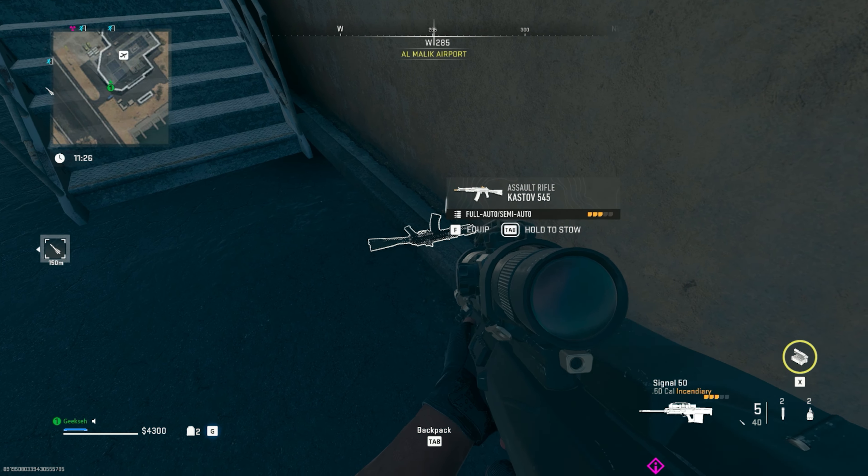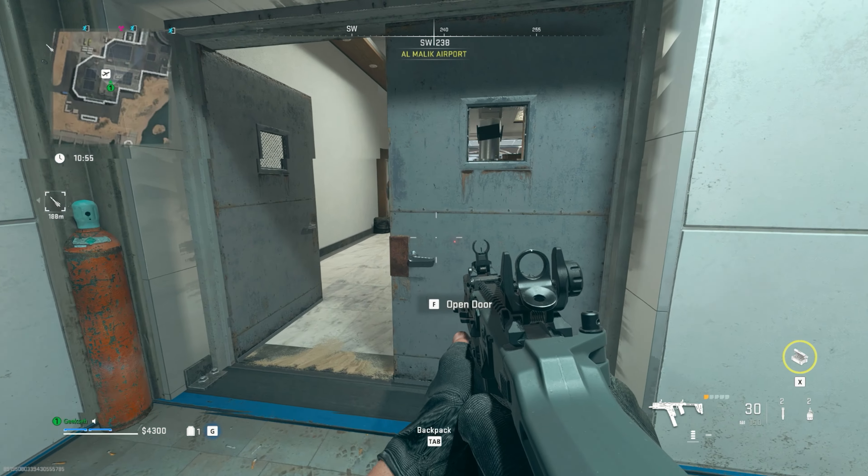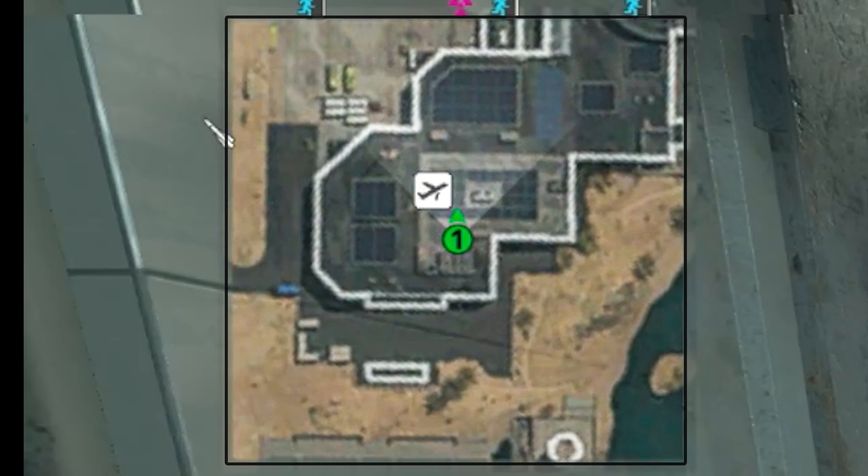After we hit these ones, go through those double doors and I'll show you what to do. It's pretty much a circle. Zoom in on the map - all you want to do is enter and go right or left and just circle around the whole thing, then come back to these double doors. That's the basis of this whole loot run. It's amazing how many chests are here.